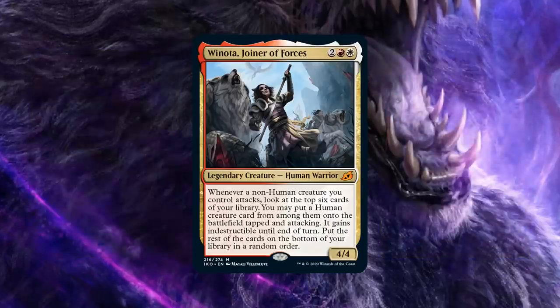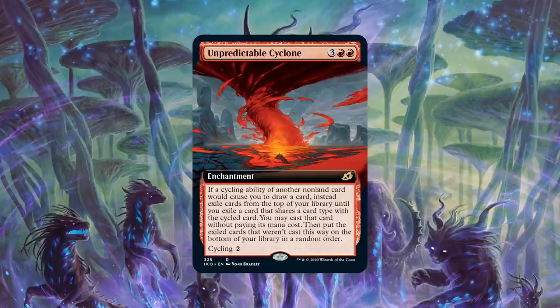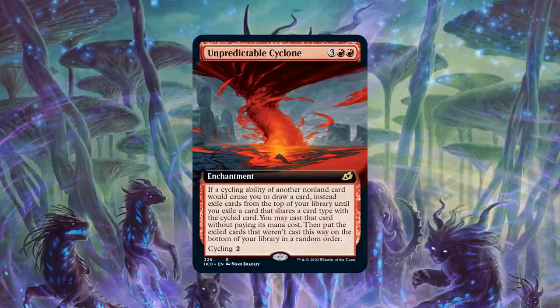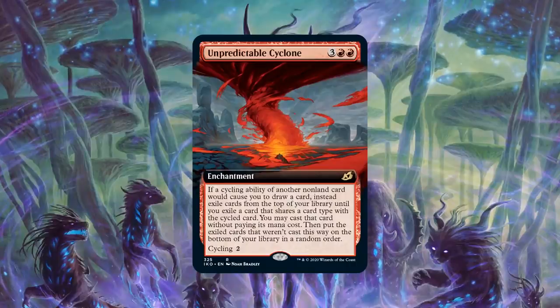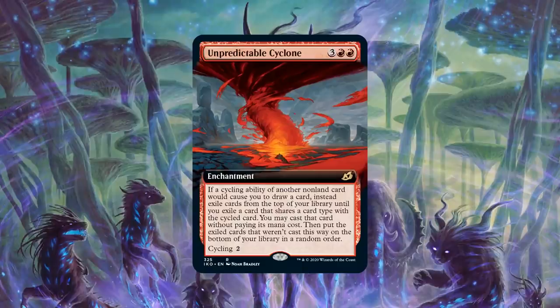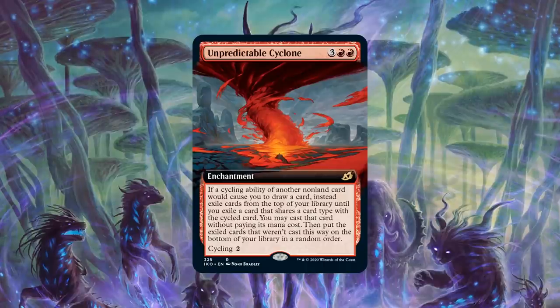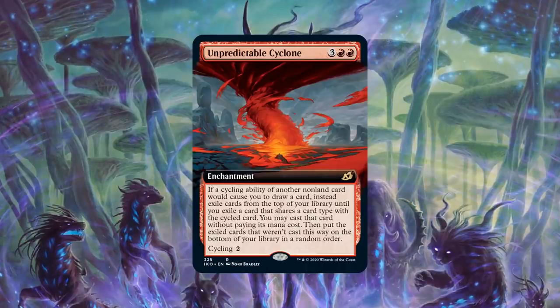Winota is probably the strongest Boros commander I've ever seen. Let's move on — number 5 on our list: staying in the world of red cards but moving away from commanders, we're talking about cycling with Unpredictable Cyclone. This gives us a chance to talk about the cycling theme from Ikoria in general. Before Ikoria and Commander 2020, I think I played a really janky Fluctuator deck once years ago, but cycling hasn't really been a prominent Commander archetype. Am I right in thinking it hasn't really been a deck, and will it be a deck now?